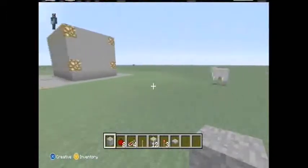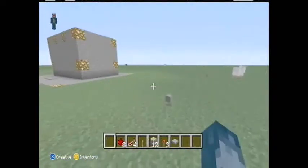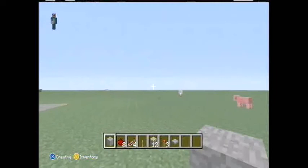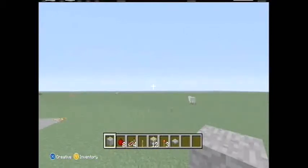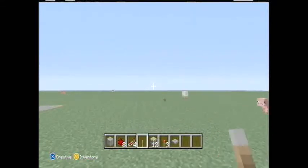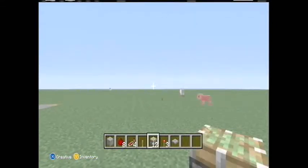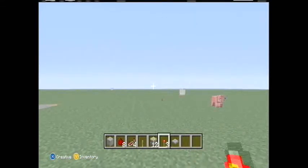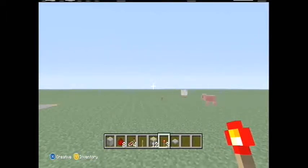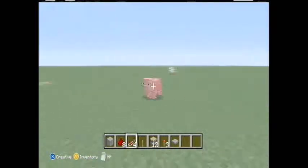First you need a whole bunch of whatever you're gonna build out of. I want to build it out of stone, just because it's plain and that's what you normally find in caves. You'll need eight pieces of redstone, four repeaters, a lever, twelve sticky pistons. And if you'd like the more complicated version, you'll need three redstone torches and four stone pressure plates with a little bit of extra redstone.